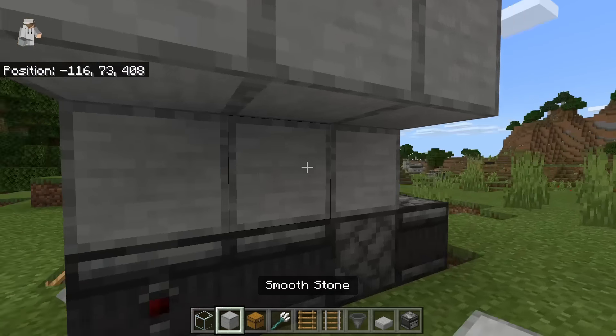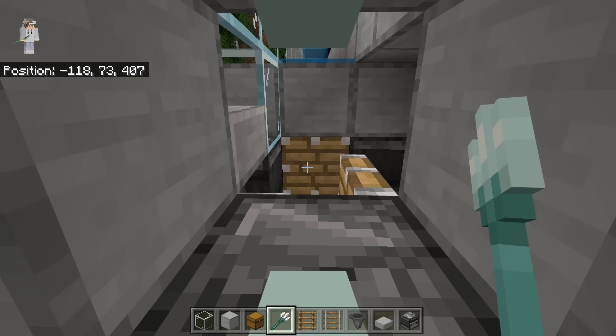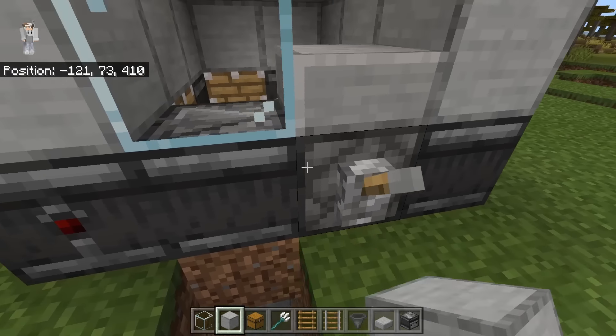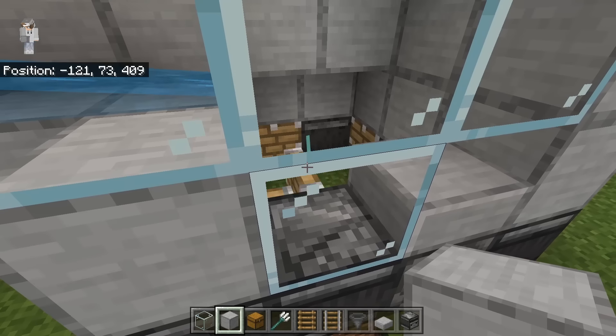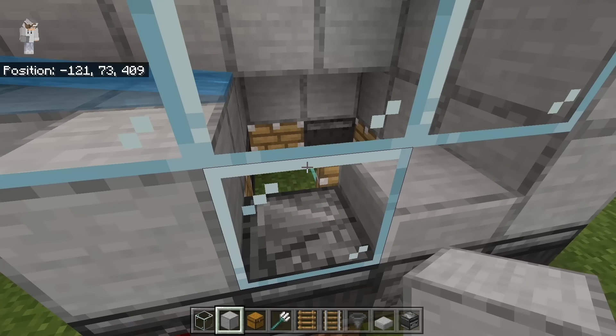The next step is to come up here and just break this block. Then take a trident and throw it at that piston. Then just place the block back. Now put this lever to test it out. What should happen is the trident should get pushed, just like this. This will cause the pigmen to automatically get killed, so that you can automatically collect all their loot and all their XP.